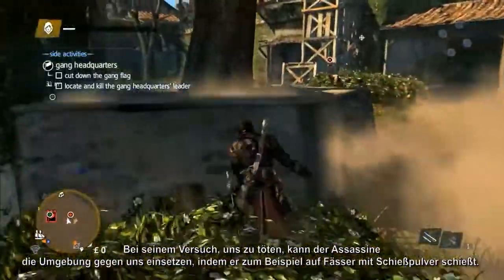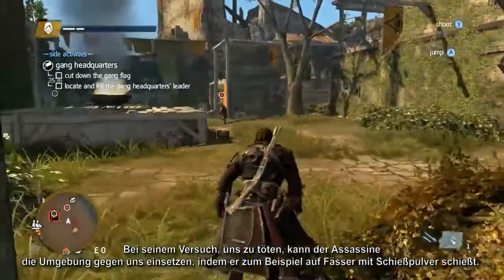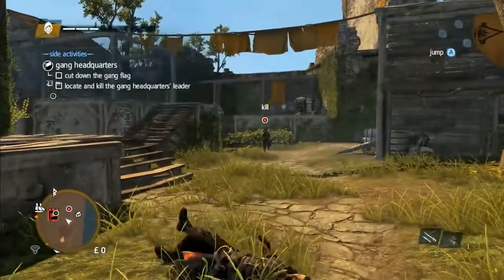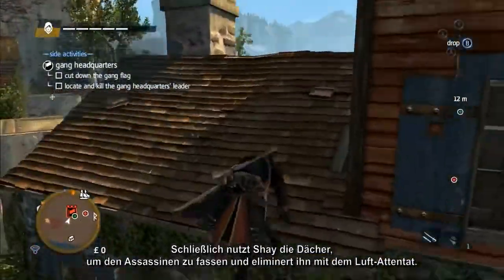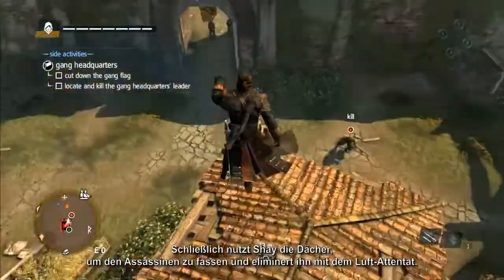In his attempts to kill you, the assassin is even able to use the environment against you, such as shooting barrels of gunpowder. Finally, Shay takes to the rooftops to chase the assassin down and succeeds in eliminating him using an air assassination.